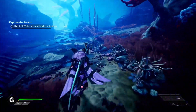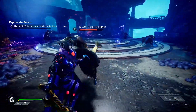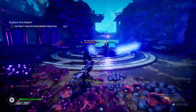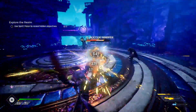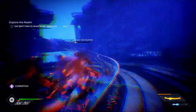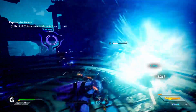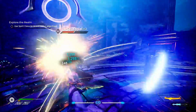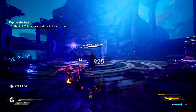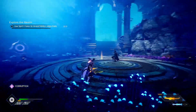Moving on to Vertigo — she definitely shocked me, pun intended. Similar to Illumina, she was a ValorPlate I never really messed around with, not because she wasn't good but because I preferred others. I also never cared much for the air or shock element, even though it's great for breach damage. But taking a look at her ValorPlate shards now, she is definitely a game changer. Her playstyle is more of a magician — she's all about summoning lightning.